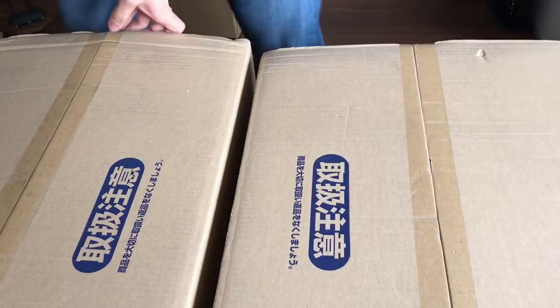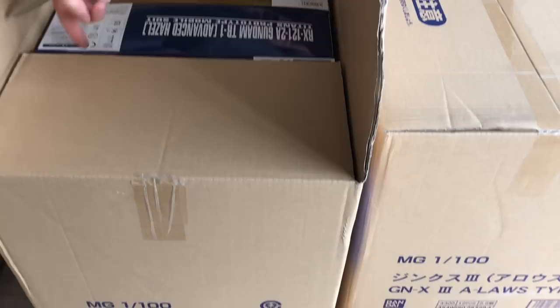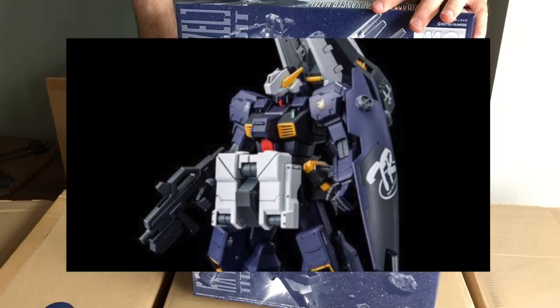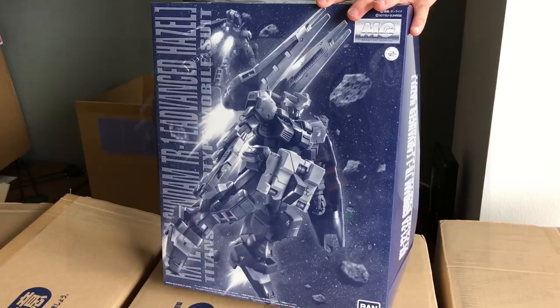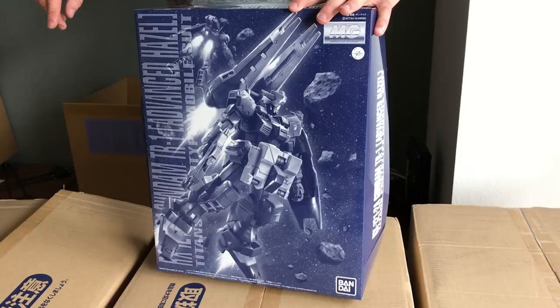So this one's new for this month — we haven't seen it. Advanced Hazel. This is a little bit bigger than the standard Hazel box because it includes the additional shield booster, the subarms, and the sensor unit on the head. That's new for this month. It's still based on the Advanced Hazel Combat Colors type, which dates back to around February or March this year, which itself goes back to the Hazel from around July last year. It's an old model kit.